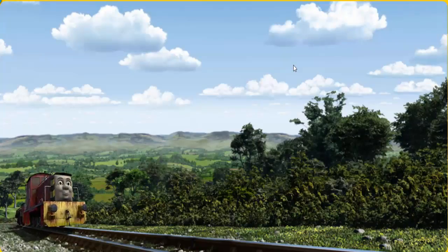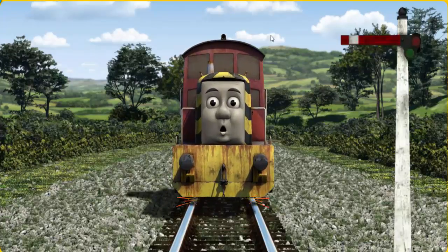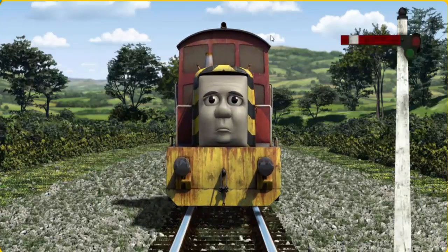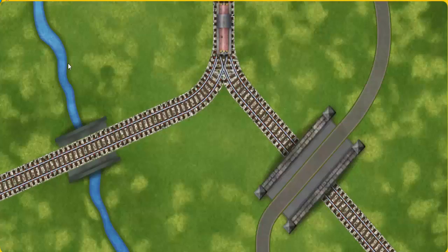Salty went through the countryside. Suddenly, Salty had to stop because of a broken signal. He needed to go a different way. Help Salty find the track that goes over the shortest bridge.